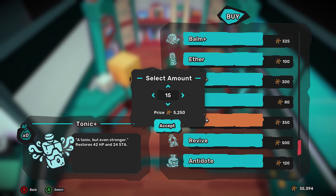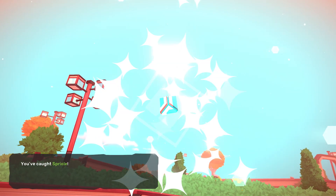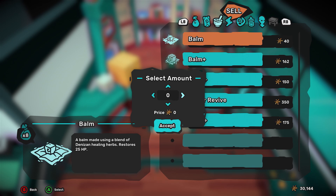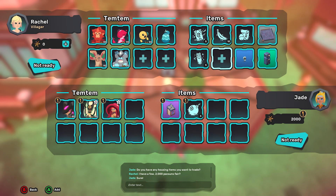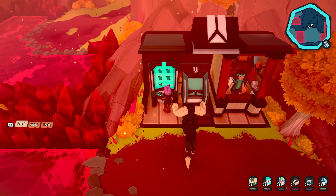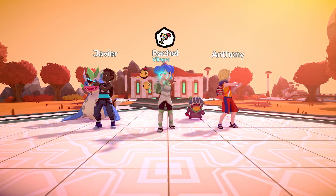The main currencies in the Archipelago are Pansans and Feathers, and there are tons of ways to earn them. The simplest ways to boost your income are by catching and releasing Tems through Free Tem, winning against Dojo Leaders in weekly rematches, and selling items to NPCs or other players. Trading with other Tamers will open many doors, but be careful to monitor your Pansan balance. Spend wisely during the first few hours and don't be afraid to walk back to a Temporium to heal instead of relying on healing items — being Pansan savvy goes a long way.